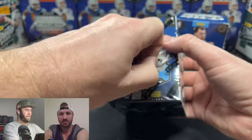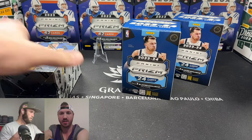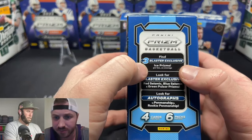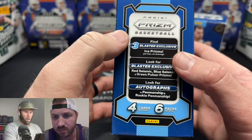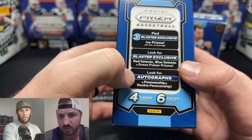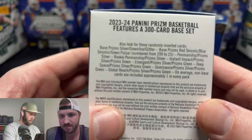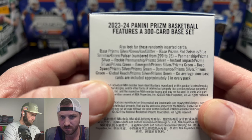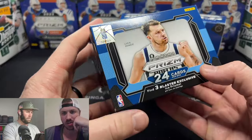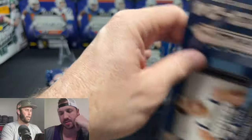Last time me and Sage ripped some basketball Prism it went pretty good — we hit two Wimbys. I love Prism, I'll open these all day. So these have the ice prisms — that is what we're looking for, people call them the cracked ice. We also can get the red seismic, blue seismic, green pulsar prisms, and autographs. There are four cards, six packs, so very few cards which is great for Sage's inventory.